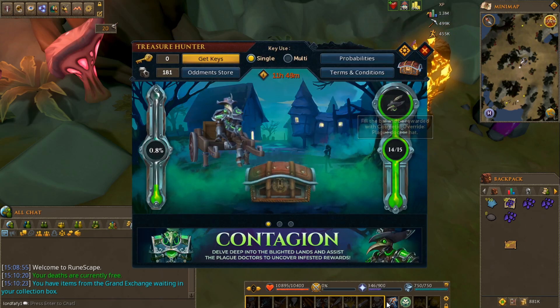So first of all, I'm not entirely sure what this campaign is for — it's the first time I'm playing with it. Contagion, delve deep into the Blyonaut — this is the thing I'm very close to getting. I'm like one key away from getting it. I hope it looks good. It appears to be a cosmetic headstyle. It says fill the bar and be rewarded with a cosmetic override: plague doctor hat.